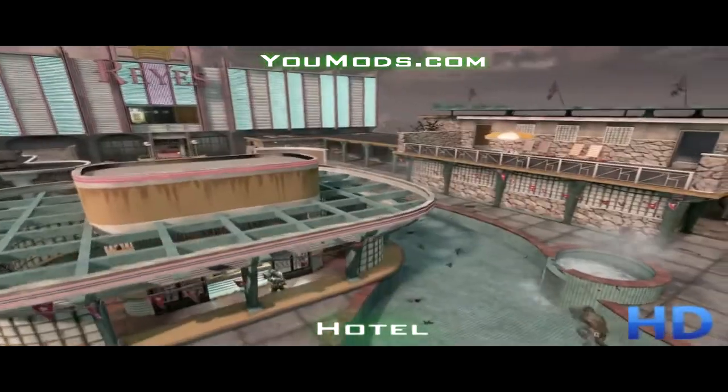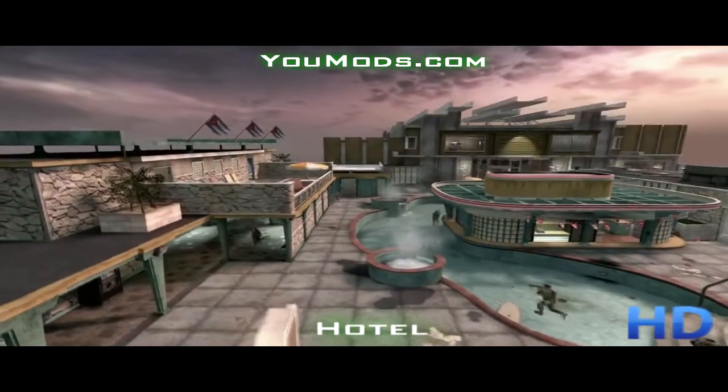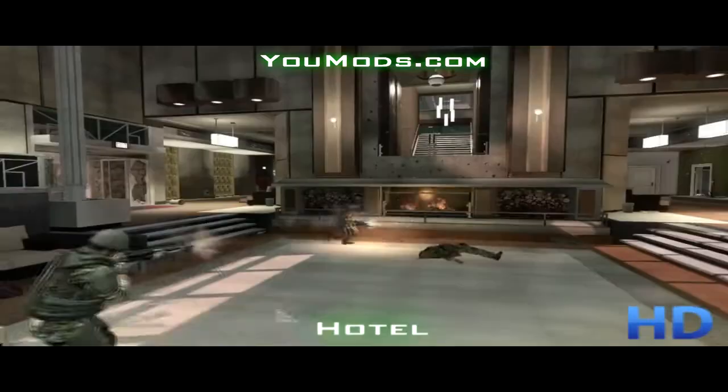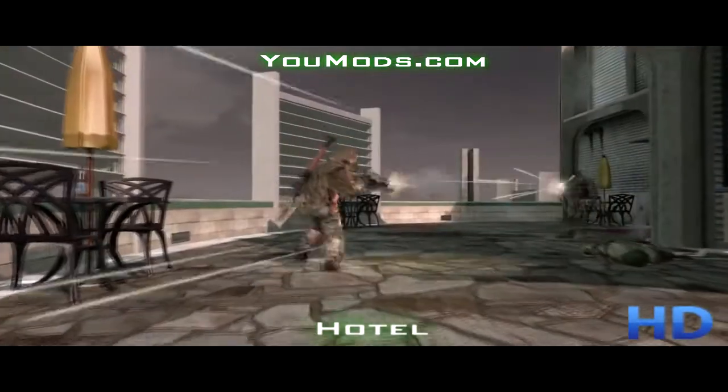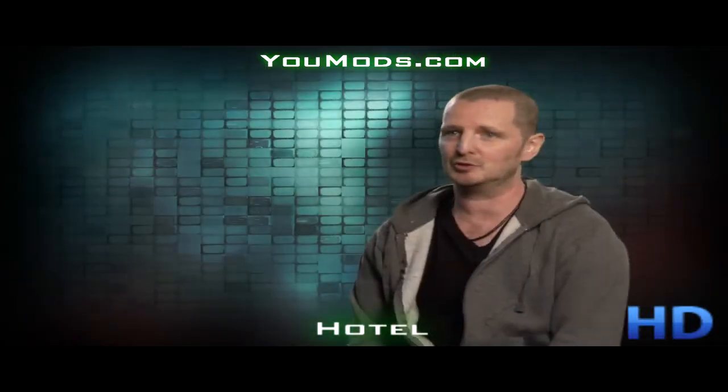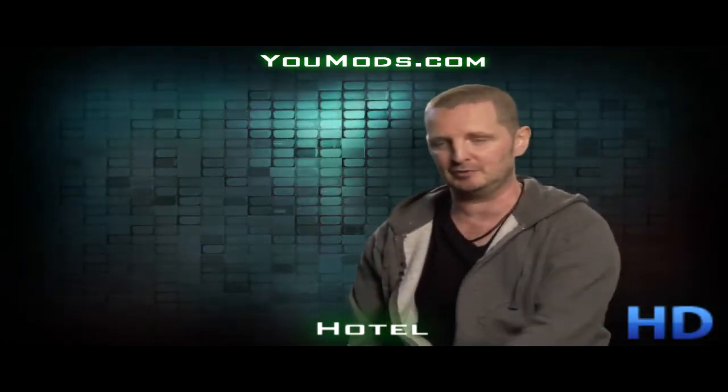The hotel was inspired by the vistas in Havana. We always thought it'd be really cool to turn it into a rooftop swanky Cuban hotel. There are a lot of plank paths and interesting places to hide and get the drop on somebody. You can control the elevators, you can control the upper floors, and those, of course, come with sniper points which give you a great view of the pool area.